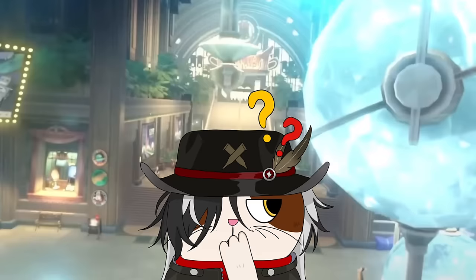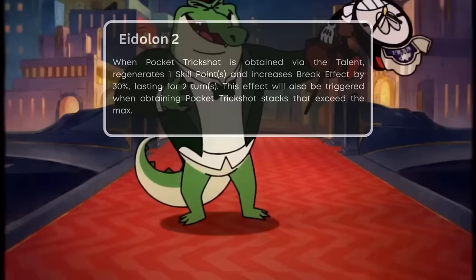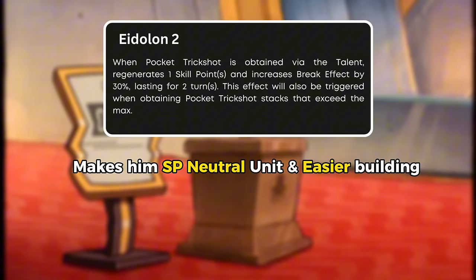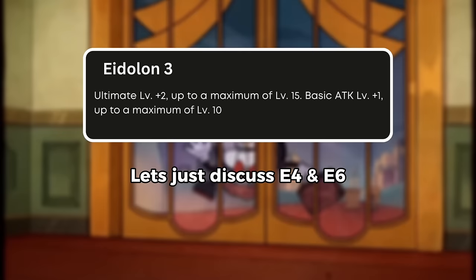Now let's take a look at his eidolons. His first eidolon allows Boothill to directly gain a bullet without having to break or defeat an enemy first, and he will ignore 60% of the enemy's defense. The second one makes Boothill an SP neutral unit because every time he gains a bullet, he will also restore skill points to the team and increase his break effect by 30%, which will also be useful for easier building. This effect continues to be active even when Boothill's bullets are full.